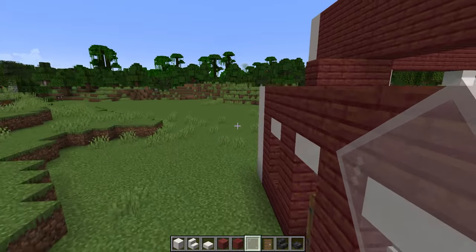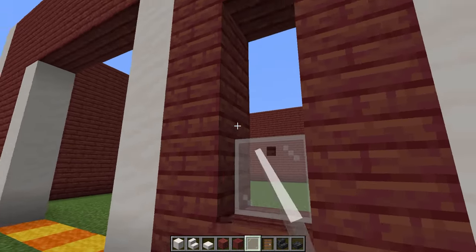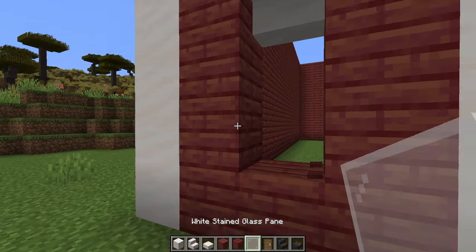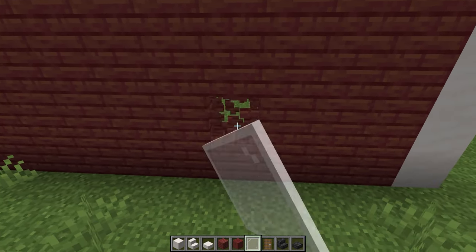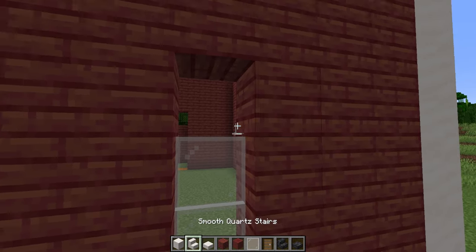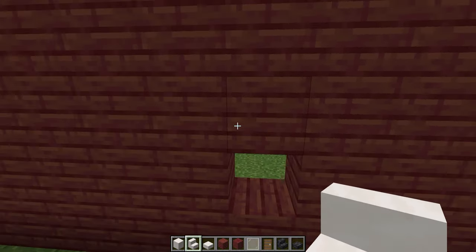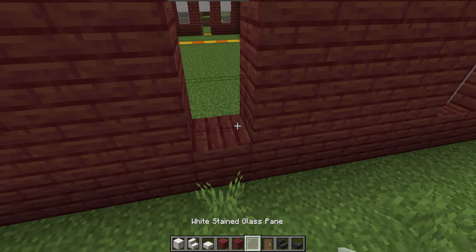Then at the front, we are going to add ourselves in some windows. These ones are going to be 3 high with 2 glass and a smooth quartz at the top on each side as well. Now at the sides, we're going to count in 3 blocks, and on the 4th, we're going to knock out a 3-block space and make a window here. Then we're going to go 4 more blocks and on the 5th one, which should be the centre block of the wall, we're going to knock this out and make another window here.